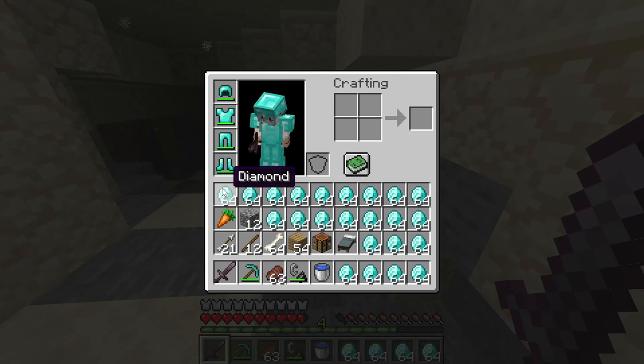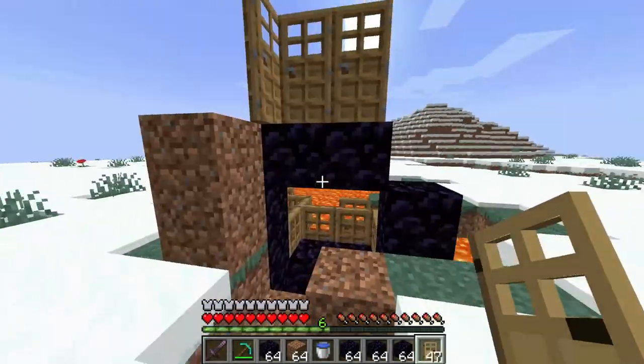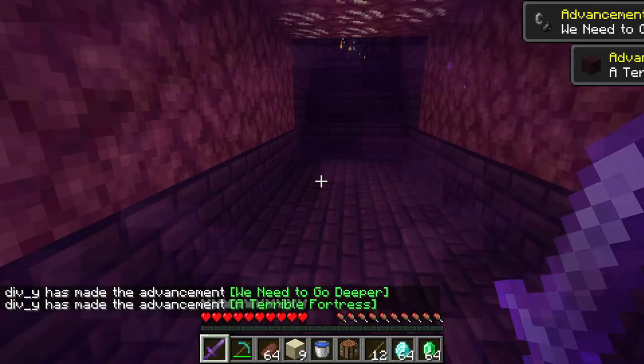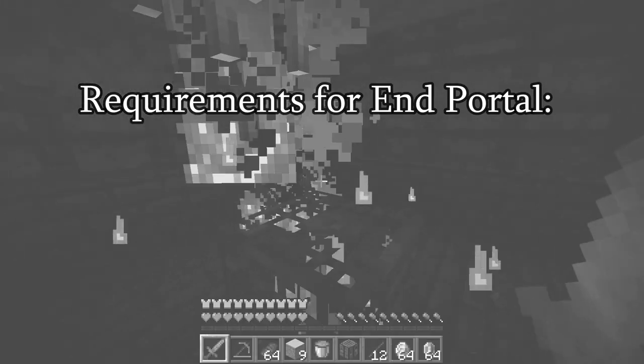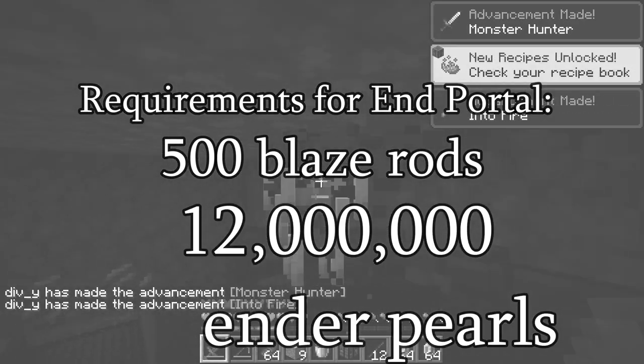Now that you have your basic essentials, you should speed build your nether portal, which I will show you how to do right now. Just like that. And after you spawn right in the nether fortress, you're gonna need at least 500 blaze rods and 12,000 ender pearls.